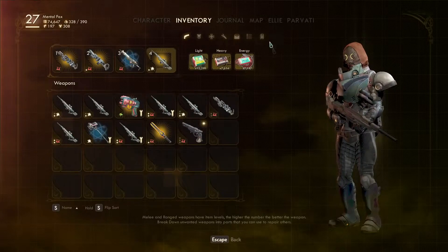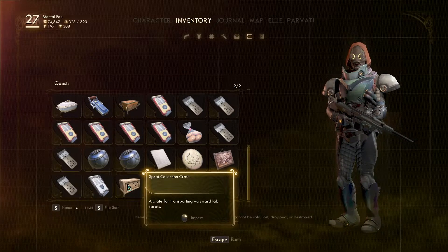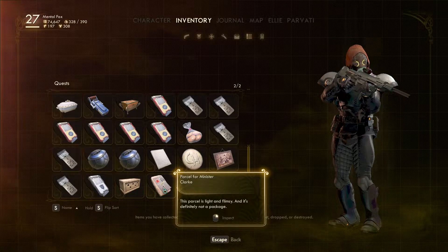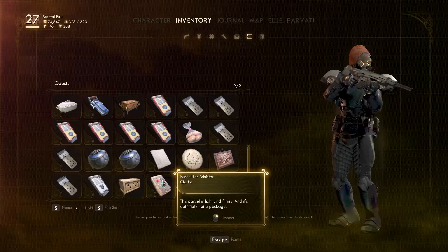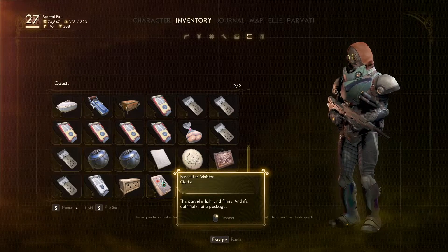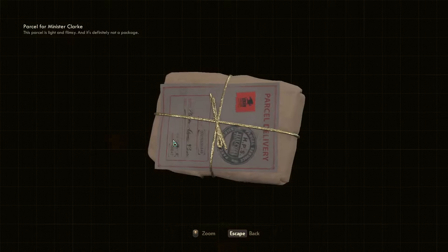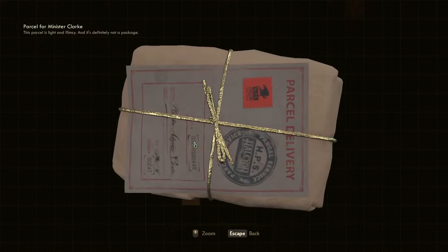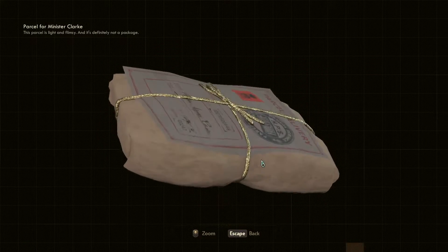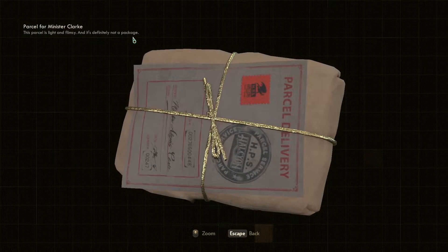In my inventory, I've got myself a sprat collection crate — a crate for transporting wayward lab sprats. We also have a UDL identity cartridge and a parcel for Minister Clark. This is what I picked up in that room earlier without noticing. This parcel is light and flimsy, and it's definitely not a package — because they don't deal with packages, only parcels, as we learned when we spoke with Olive.